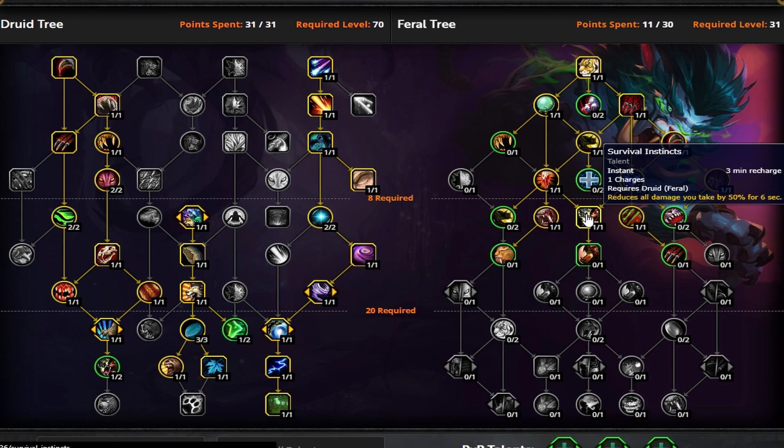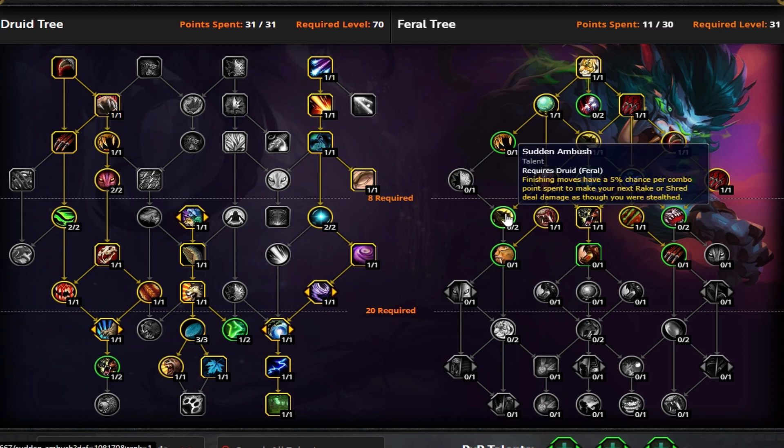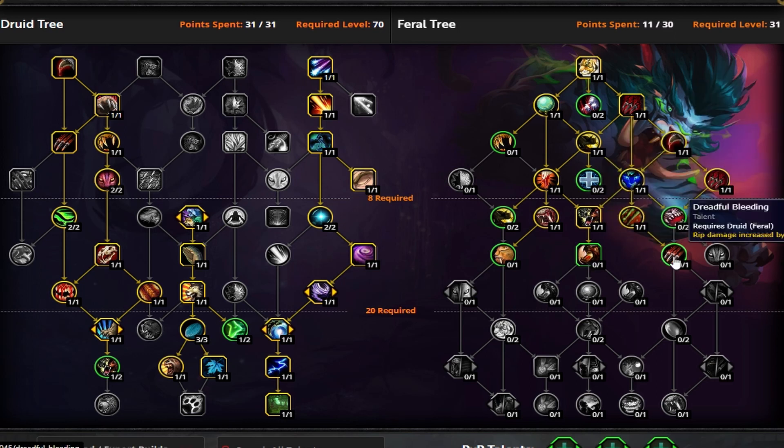Some stuff hits really hard in Mythic Plus, especially at 18s through 20s. A lot of stuff trucks and you need an extra defensive because your Barkskin will be on cooldown — it's either Barkskin, shifting to Bear, or using Survival Instincts. Then going down the tree, I put one point in Sudden Ambush because you want that proc chance to be able to spread out two fully amped up, stealth-amplified 60% increased damage Rakes across your targets. We have some points to spend — first one is Dreadful Bleeding. Even if it's nerfed, it's still one of the best talents we have for damage increase.